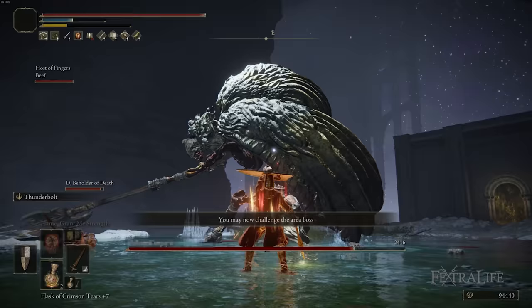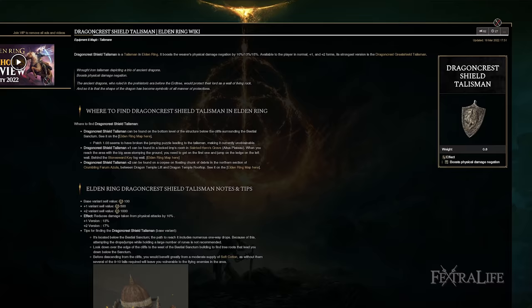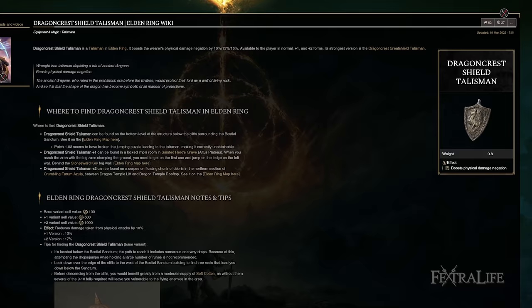The Dragon Crest Shield Talisman is there to increase your physical mitigation, because you're using the Lightning Scorpion Charm and Radagon Sword Seal and therefore have very poor physical mitigation. Without this, you're going to take 100% damage or more in a lot of cases, and this usually gets it up to about 25% when you're buffed with Golden Vow.